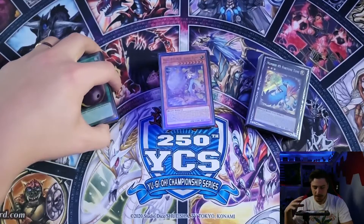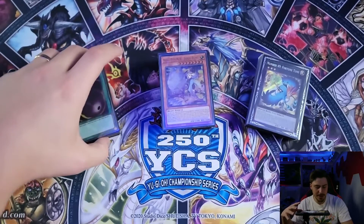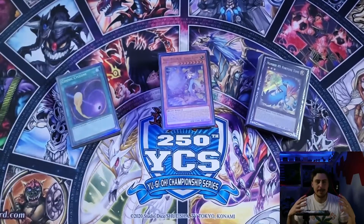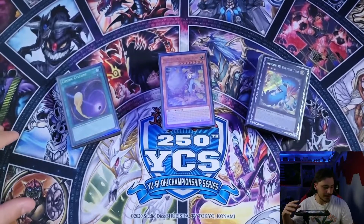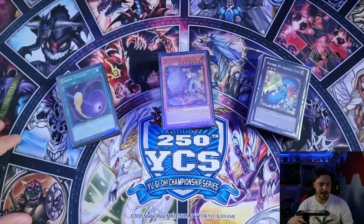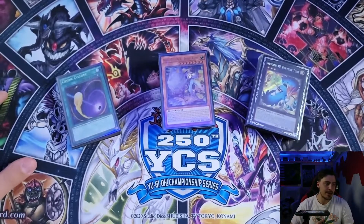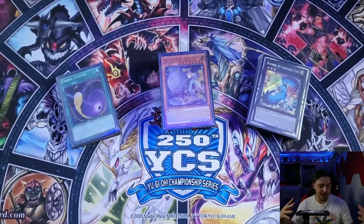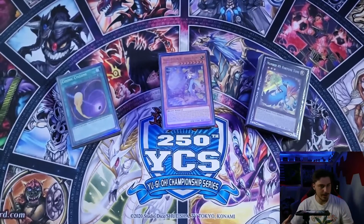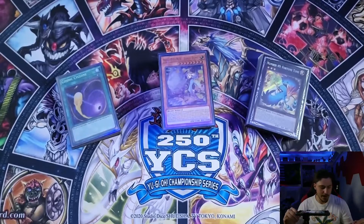Let me share some stuff that I believe is going to make this deck even more broken, especially because Banlists have not hit yet, and we can actually take advantage as much as Cashtira — they're still playing. So let me show you some tech spices that I'm going to be bringing and showing you right now. The deck is 40 cards, 15 side, and 15 extra deck.